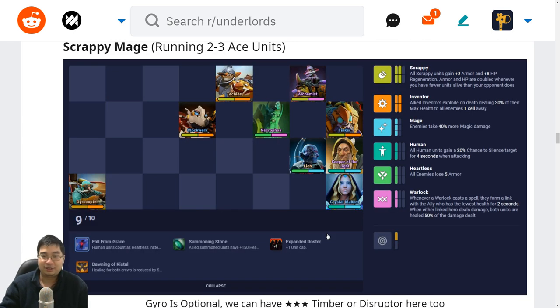The next build is scrappy warlock mage. Here we can run two to three ace units with Gyrocopter, Techies and Lich or maybe even Disruptor. The highlight is how much we have: warlocks, burst damage with mages, scrappy inventors, and how tanky we are. The downside is we do not have enough control — no stuns. If an enemy Disruptor catches us we're doomed, or if a bolt comes. That's why we have Gyro baiting on the side. Gyro is optional — we can have a Disruptor for additional healing and more stuns, maybe a two-star Tide. In the late game, you want at least one to two forms of stuns. But without the stuns this build does everything: it silences, it's Heartless, it heals and it explodes — a very good build.